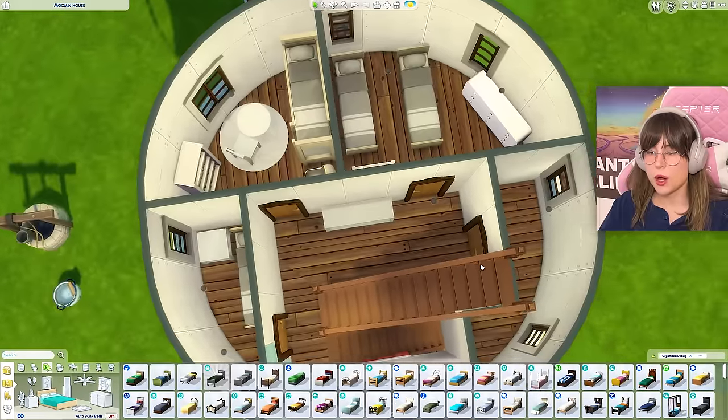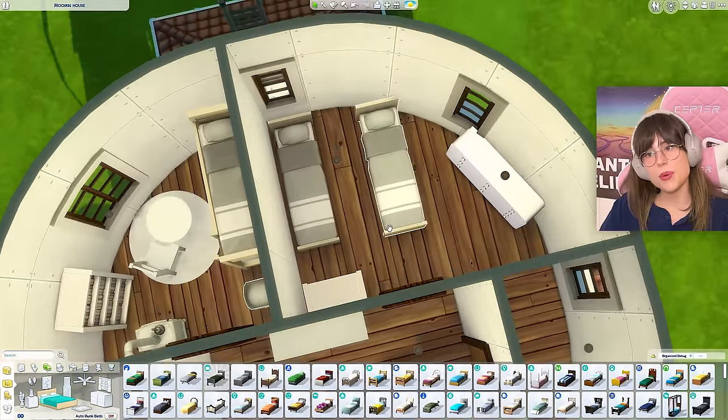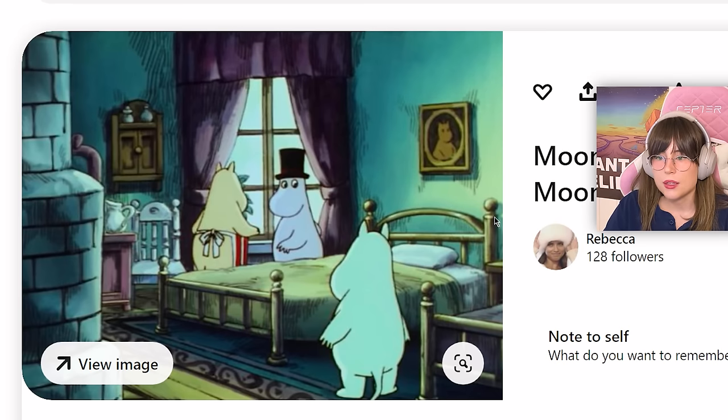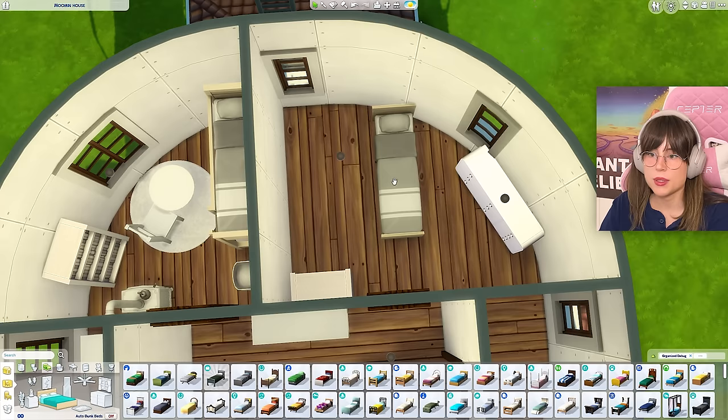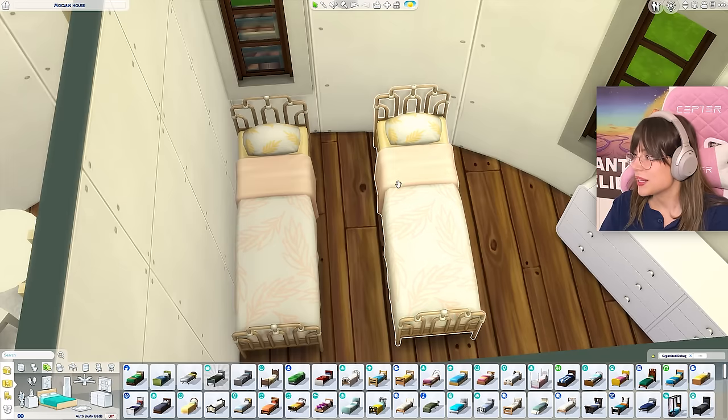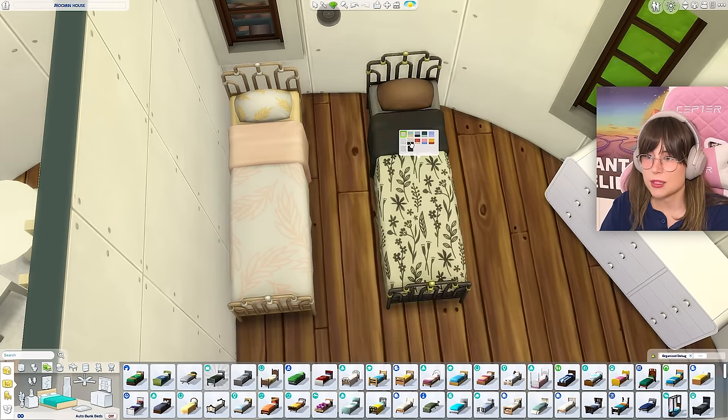We are on the second floor now — let's start with the parents' bedroom. They have blue walls, separate beds, a carpet, some pinkish-purple curtains, and a little fireplace. Can we get some nice beds for them? Oh, what about these? They kind of have that vibe that the beds in the picture had.